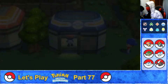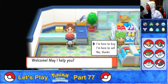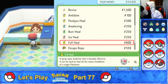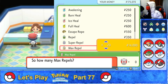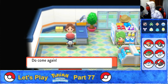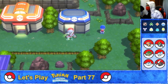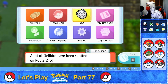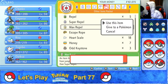Before that, let's resupply. I'll get some more Max Repels — buying 20 of them. That should be enough. Let's get going. Boarding my bicycle and leaving the area. Using up a Max Repel over here and let's get going.